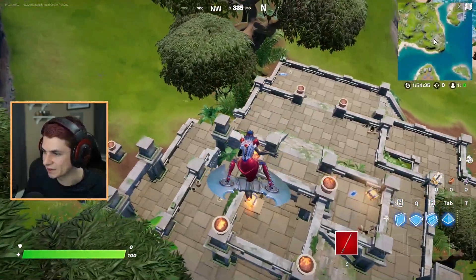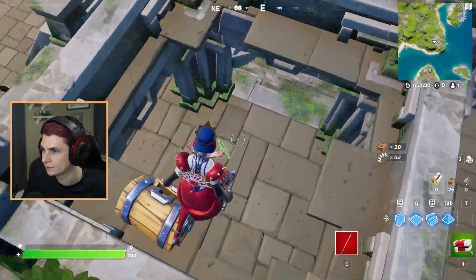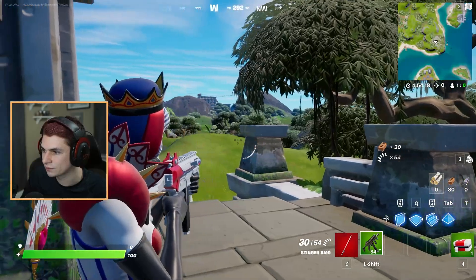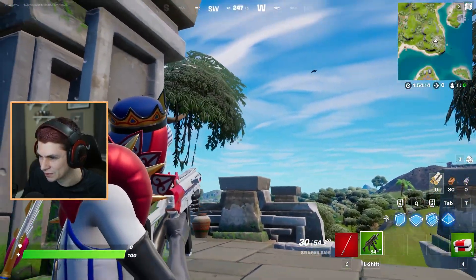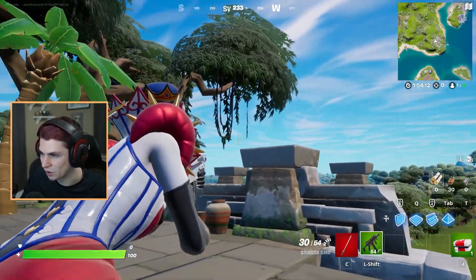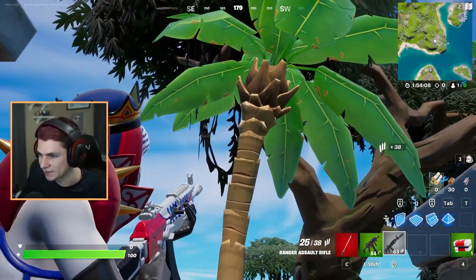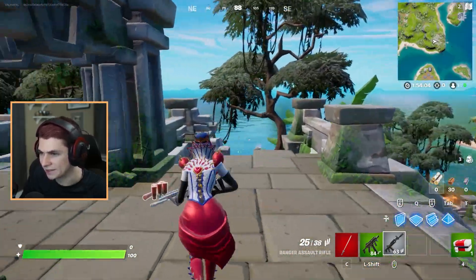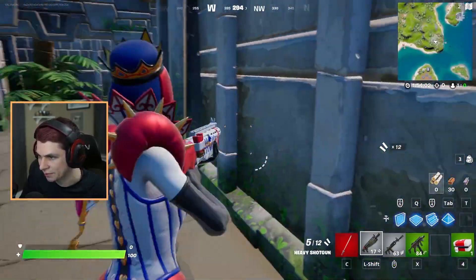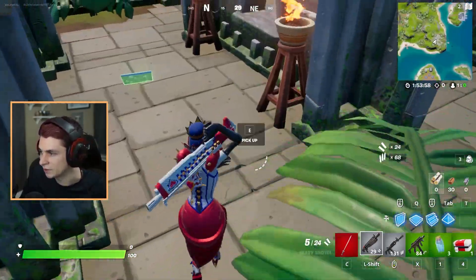Let's try and test out this new wrap because I want to see what it looks like on all these weapons. SMG first — you can definitely see the red and white. It's kind of hard to see the blue though; it only makes up a small amount of the coloring on that. That's a little bit better — you can definitely see the blue lines. I like it, though. It's not reactive, which is kind of a bummer because reactive wraps look a lot better than just plain colored ones.